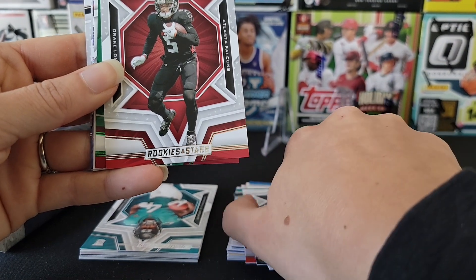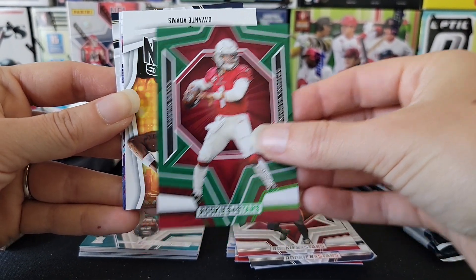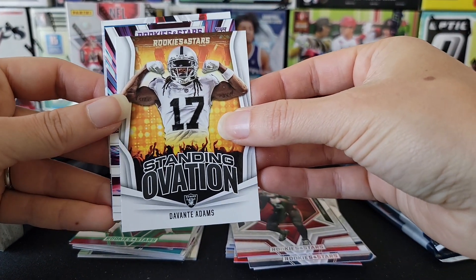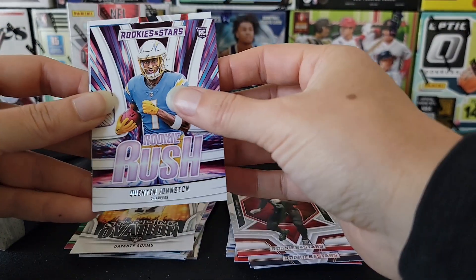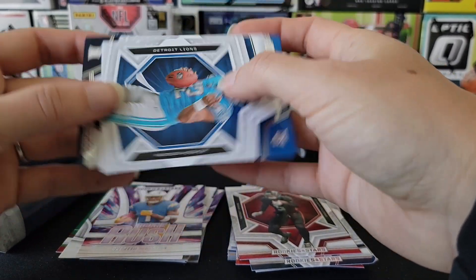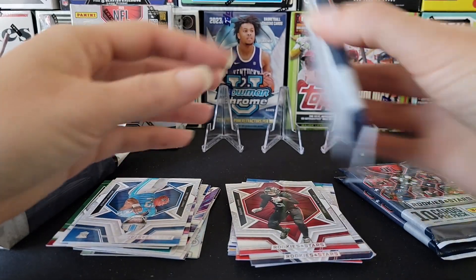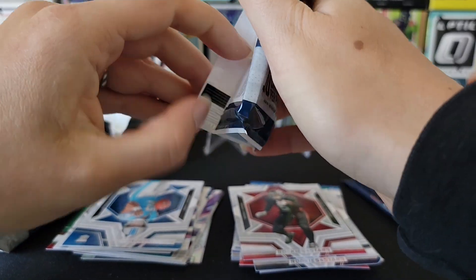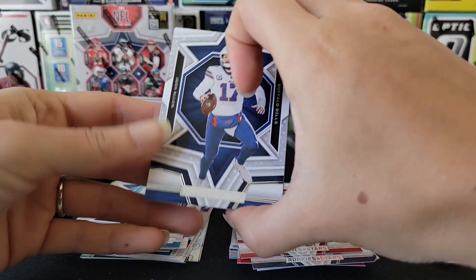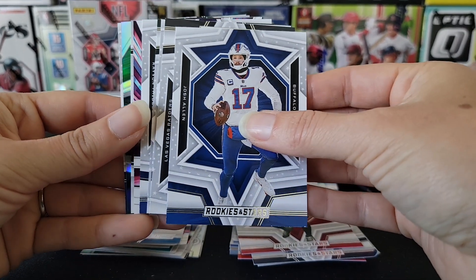Third pack: we have a green parallel of Kyler Murray, Devontae Adams on the Standing Ovation, a Rookie Rush of Quentin Johnson, a rookie Hendon Hooker — just getting the wrong Lions player — and Tank Dall. Nothing numbered so far, but I do think that if you just want to spend a few dollars and not go all in, this format isn't bad — you get some good inserts out of it.